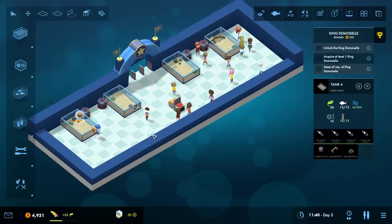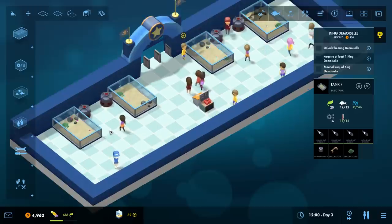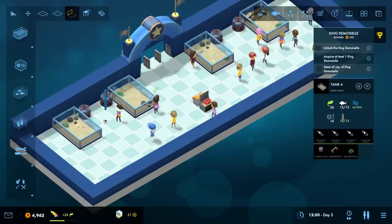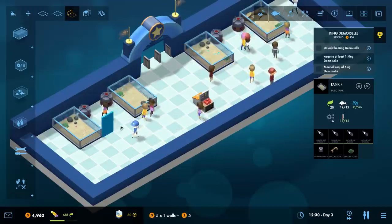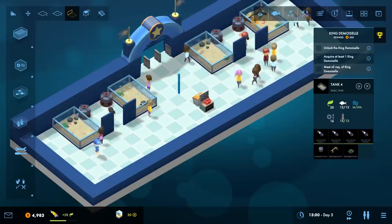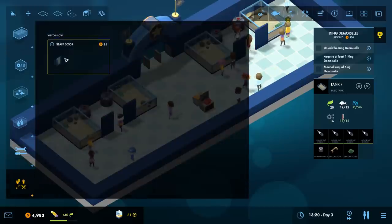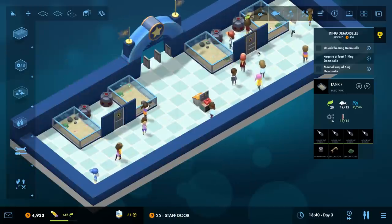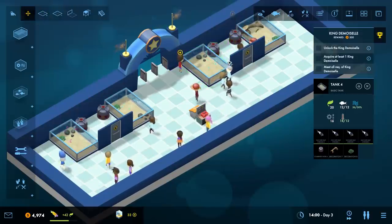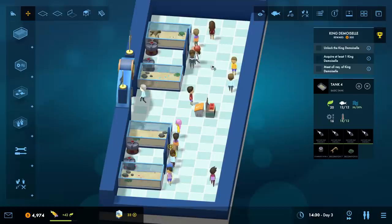We now have an employee door which I guess we can use to make an employee area. We could block these off and put employee areas for the heaters and filters. I could do two little employee areas here with staff doors so only staff get back where the heater and filter equipment is. Guests - get out of there, you don't work here!